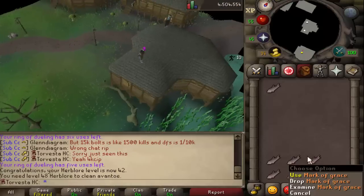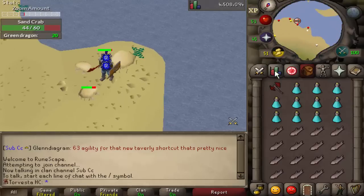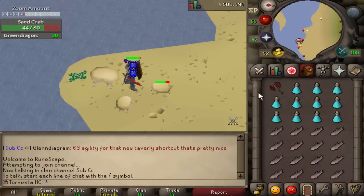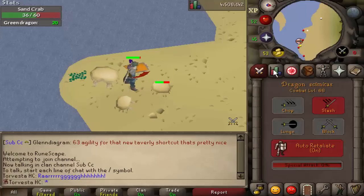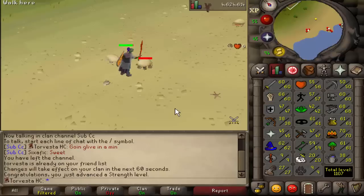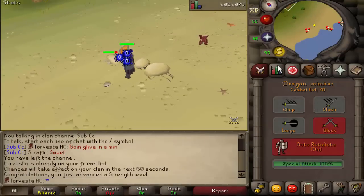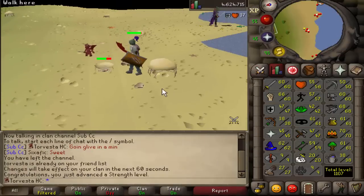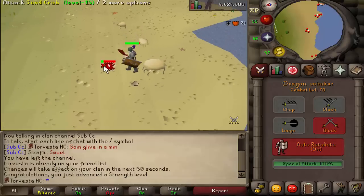Got us fully into herblore territory. We need to keep chipping away at agility — I really need that graceful. Let's do some strength training. Currently 56 strength with the dragon battleaxe. We need to pop it twice for the first one because it drains our attack, and then pop again and we should be good. Level 60 strength, 60 attack. I'm going to start training defence — I want to get 55 defence so I can wield the Helm of Neitiznot when we complete the Fremennik Isles.